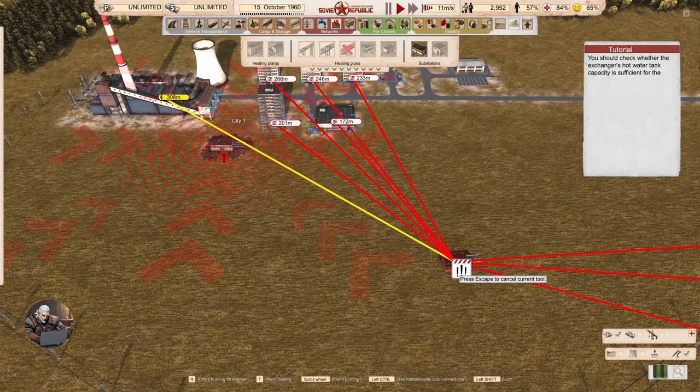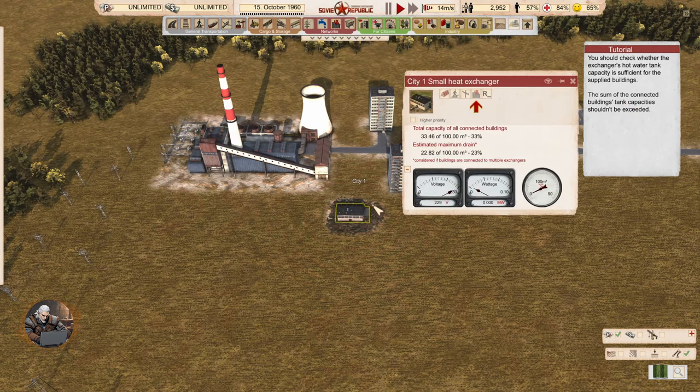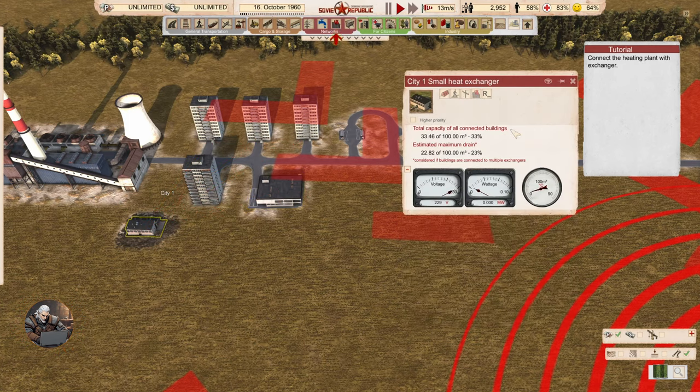You need to build a pipe now. You should check whether the exchanger's hot water tank capacity is sufficient for the supplied buildings — the sum of the connected buildings' tank capacity shouldn't be exceeded. We have connected all the residential buildings and a shopping center. Total needs are 33, and the maximum capacity is 100, so we're doing fine.